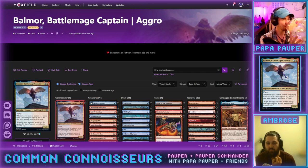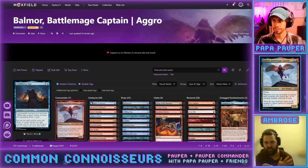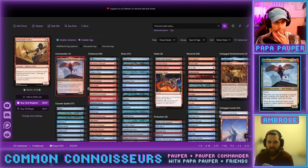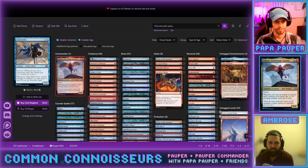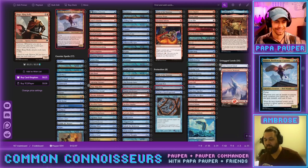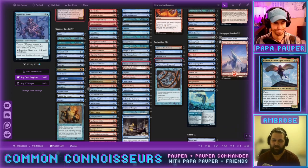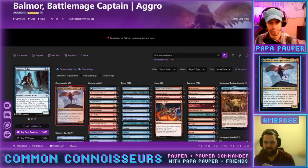I think everybody thinks about prowess first, and that's where I went initially. But I got really excited when I started looking at spells that are creatures — especially token generators where you're double-dipping: building your board while also antheming your existing board. That's one of my favorite things about building 100-card decks — finding cards that are modal without actually being modal.